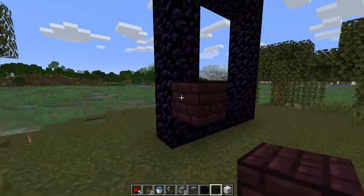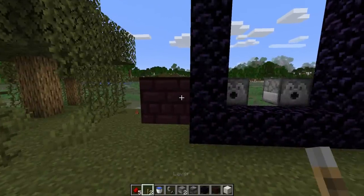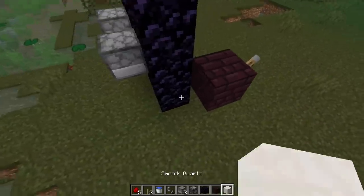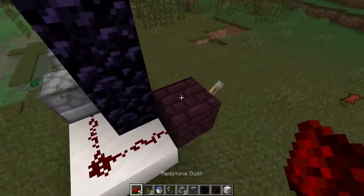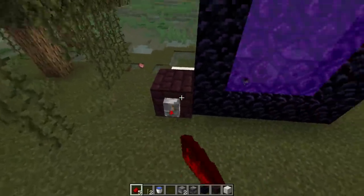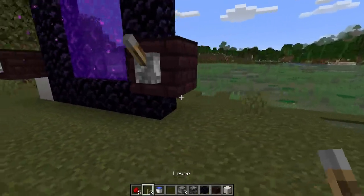After placing your dispensers, it's time to build two separate circuits. The first circuit turns the nether portal on. Start with a block placed next to the nether portal and put a lever on it. Behind that block, place three building blocks and then three redstone dust linking the lever to the dispenser. Inside that dispenser, place a flint and steel. Hit the lever and the portal turns on.